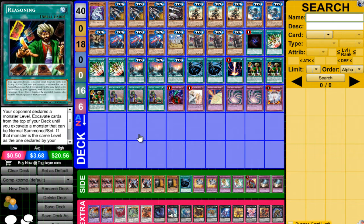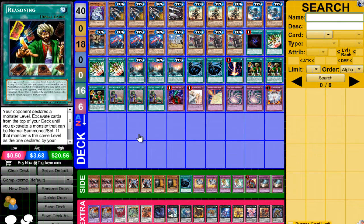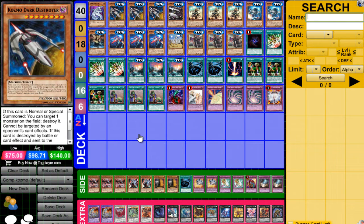It's really funny because if you're going into a random game 1, you throw out Reasoning before activating any other card effect. They either think you're playing Infernoids, Lightsworn, or Cosmo. So if they call one, they're going for Infernoids; if they call three or four, they're looking for Lightsworn stuff; or if they call eight, they're just trying to eliminate Dark Destroyer. In the mirror match, Reasoning isn't as effective because they'll call eight so you can't get into Dark Destroyer.